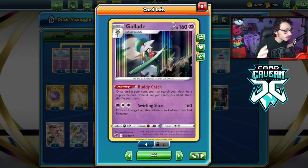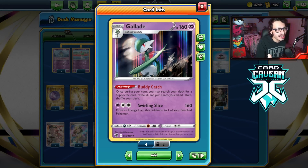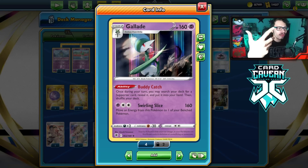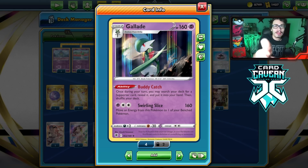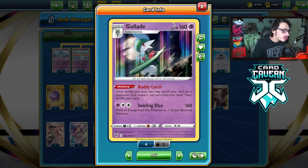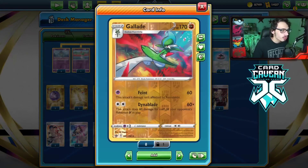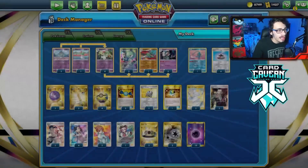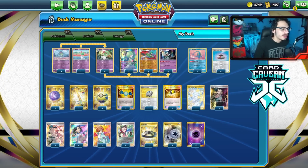Gallade does add a lot of power to the deck. Being able to do 160 for just two energy, and you get to move the energy — ideally you go Swirling Slice, hit a VMAX for 160, move that Twin Energy to your bench. Then if your opponent bosses around the Gallade, the Twin Energy you moved is on another attacker. Bring in the next Gallade, attach an energy, attack, move — rinse and repeat. That's the idea.